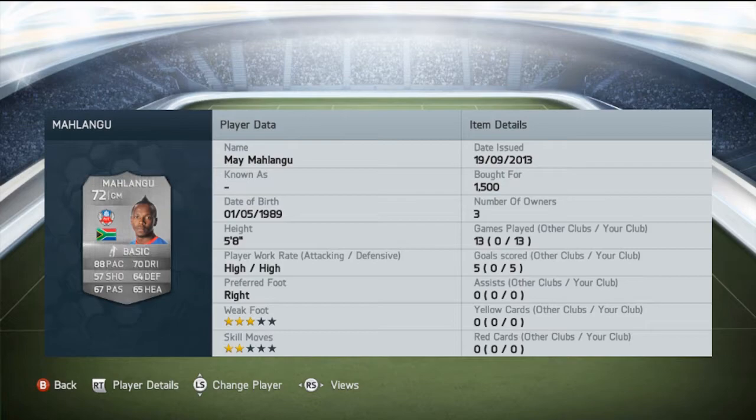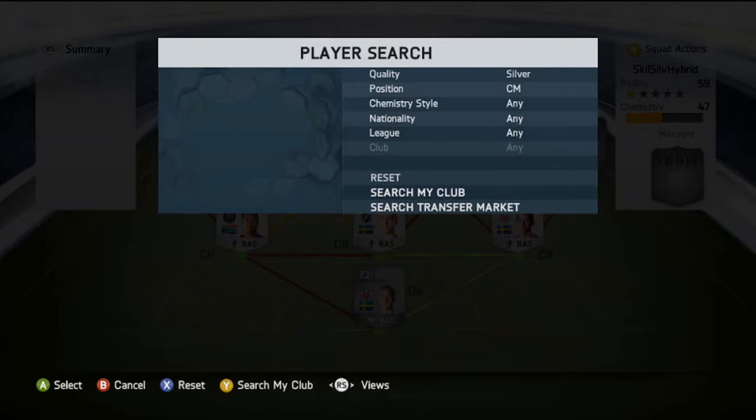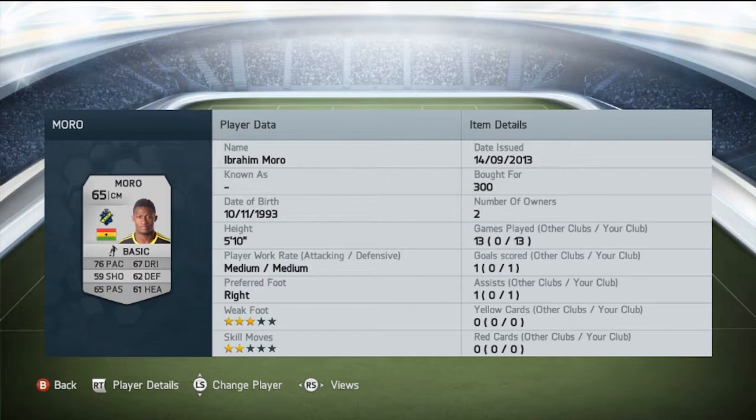I found his shooting to be really good too — it says 57 but it feels much better in game. He scored me a few really good long shots. I really enjoyed this guy, he was very good for me. Next player was initially picked for chemistry reasons, but he turned out to be a pretty solid player — his name is Ibrahim Morrow.